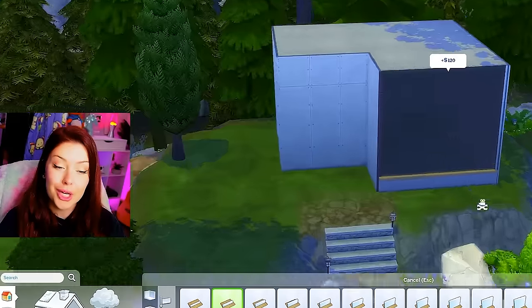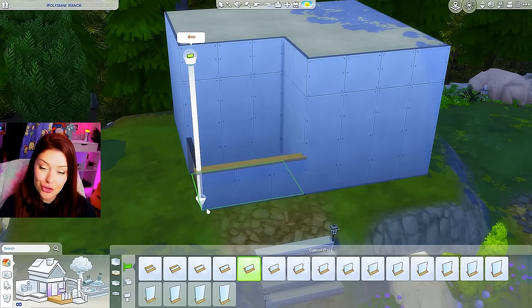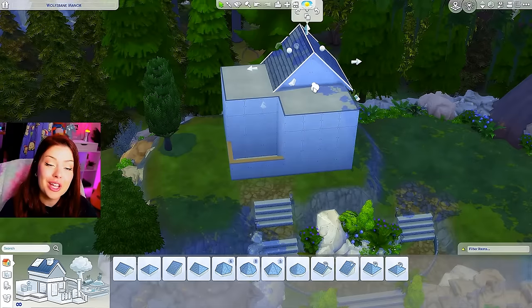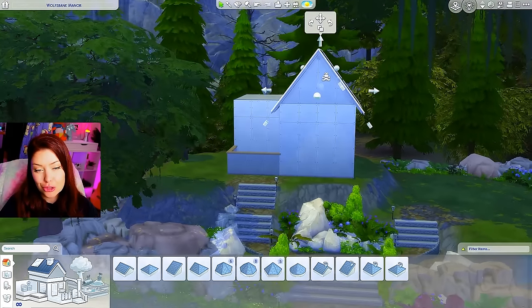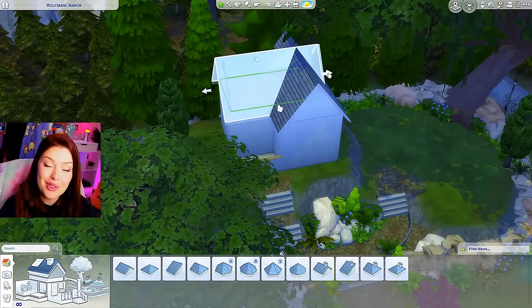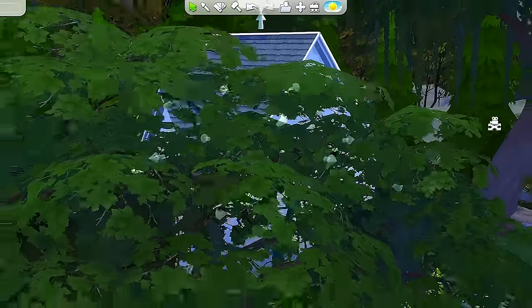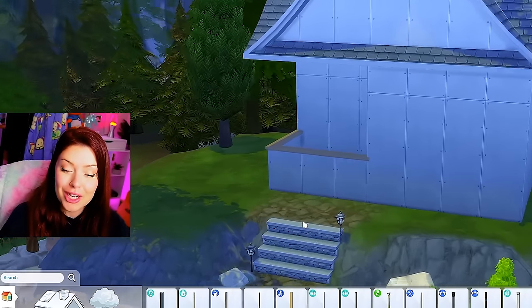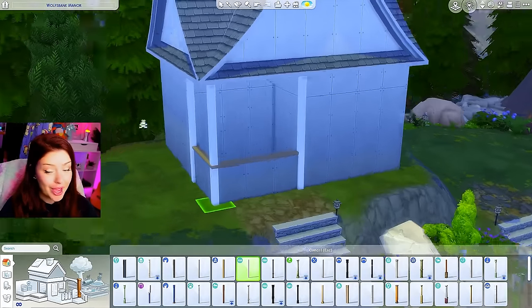We're going to start by building our shell — keeping it relatively small and simple. I'll do a front entry area right here and roof it. Roofing today is going to be pretty simple. I might make it a little bit taller, then copy and paste to the other side so they match up. I want this whole thing to be sort of whimsical.